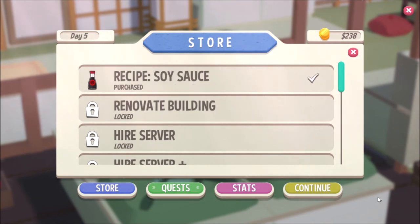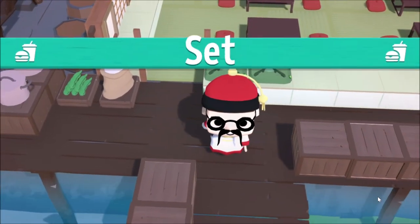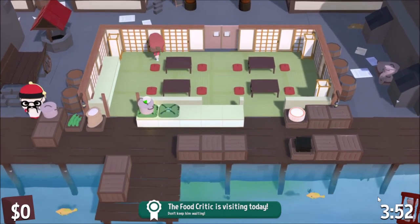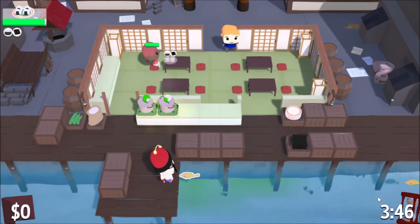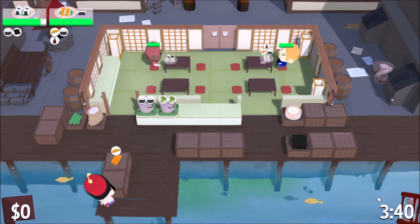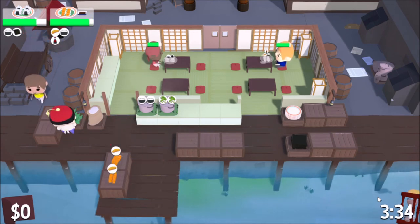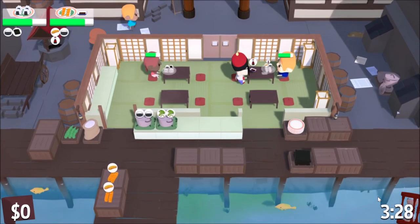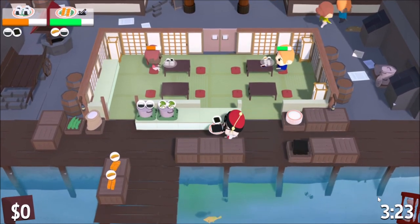We can use soy sauce as well — let's go ahead and get that. And we have the food critic coming — evidently he's coming today. The thing I keep thinking is, isn't he going to ask questions about why we're getting fish out of the river? I'm guessing it's a good river at least, or I hope it is, because otherwise we are violating a few rules, I'm pretty sure. Evidently that's how you make soy sauce in this game — you just put the soybean down, chop it, and you have soy sauce.